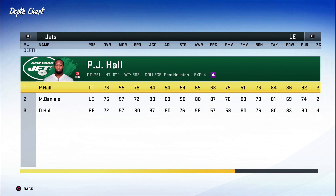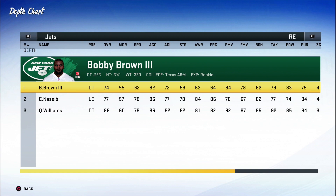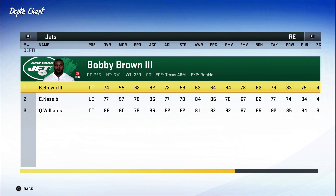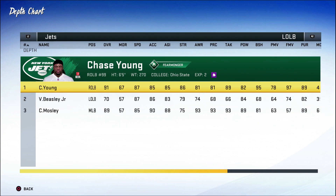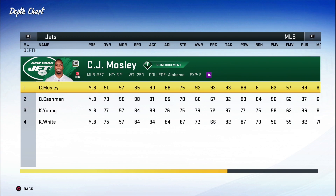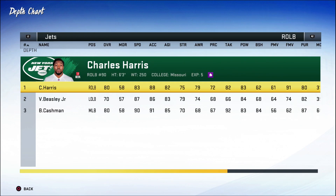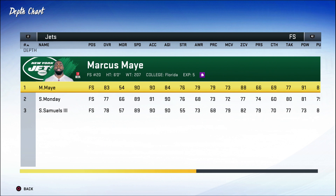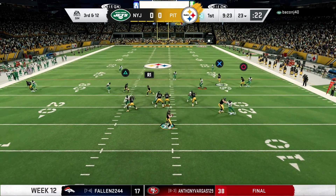The offensive line is solid overall — a great center, can use some help at right guard, but the right tackle is very solid. The defensive line is okay until you get to Quentin Williams at 90 overall. The real problem is the linebacker corps — they have my guy Chase Young, 91 overall, with 87 speed, able to get to the edge, 95 block shedding. This dude is incredible. CJ Mosley is a playmaker too, and Charles Harris has 88 speed. The corners all have speed 93 and above.